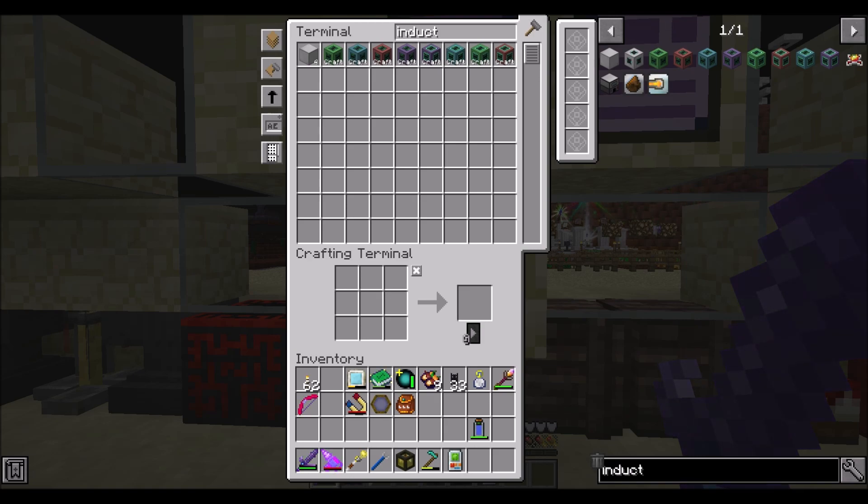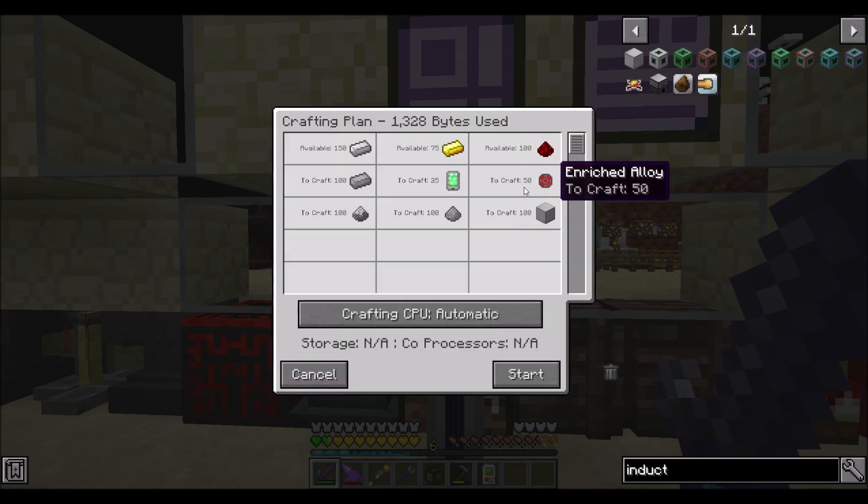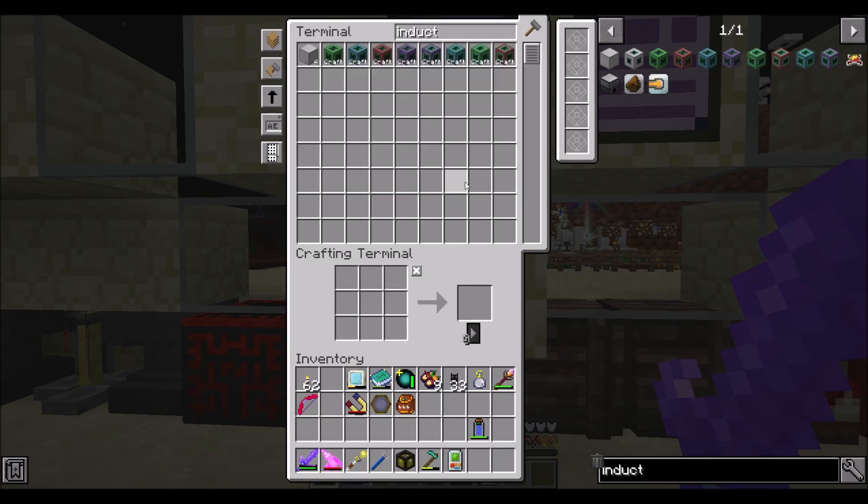Looking up the Mekanism induction matrix on the wiki on my other monitor - basically it's a rectangular prism, needs to be smaller than 18x18x18. All edges of the block must be made out of induction casing. I'm going to get about 100 of those since that's relatively not hard to make.